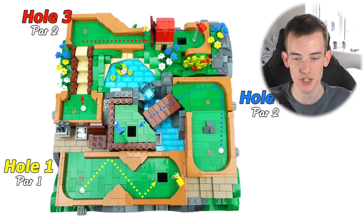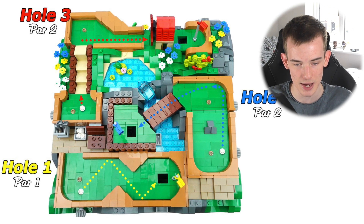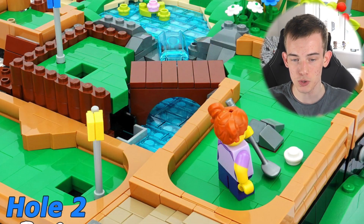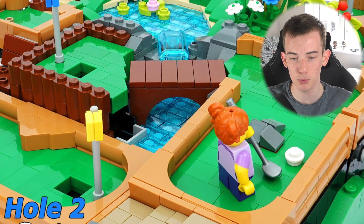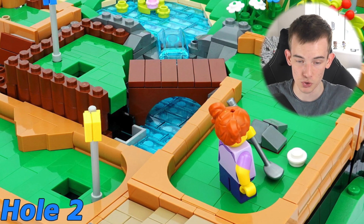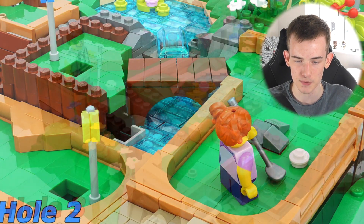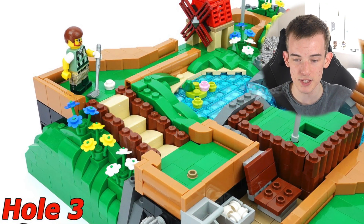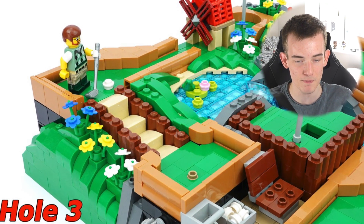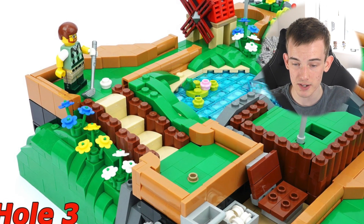Hole one: get started with a simple angled shot and watch as your ball bounces off the edges in a zigzag pattern. Hole two: practice your precision and hit the ball up a ramp across a narrow wooden bridge — best avoid the water hazards. Hole three: the ultimate test of your golf skills — climb the moving staircase and then dodge the spinning blades of a miniature windmill. Just choose your minifigure, place it down on the green, and you're ready to start swinging.